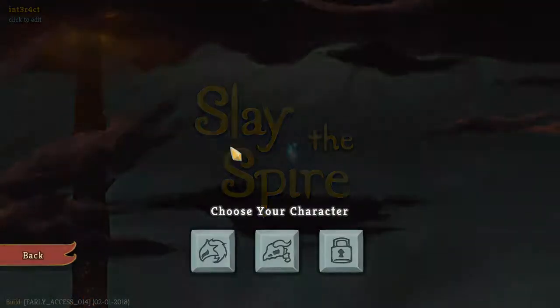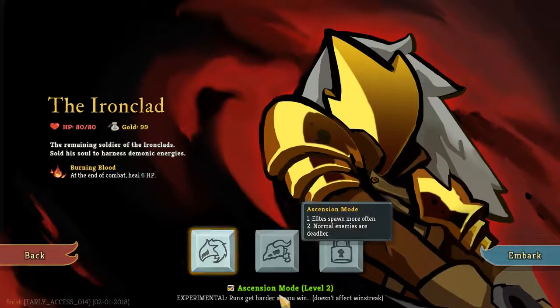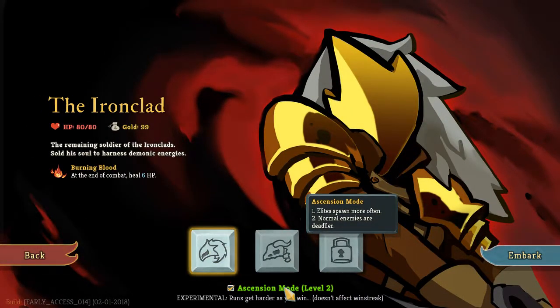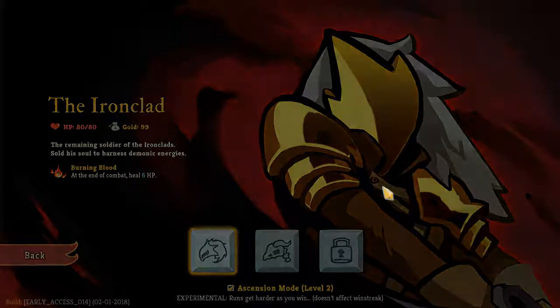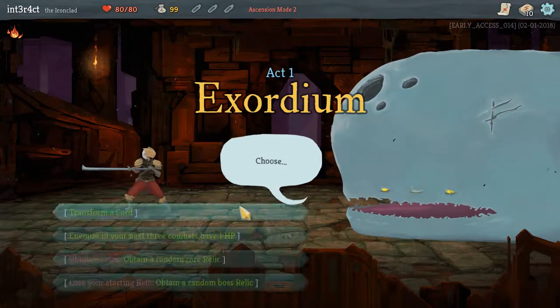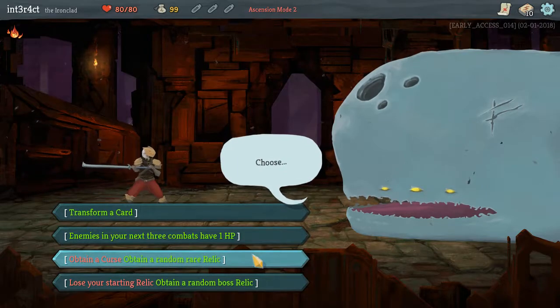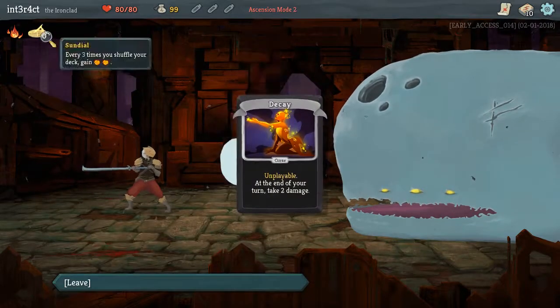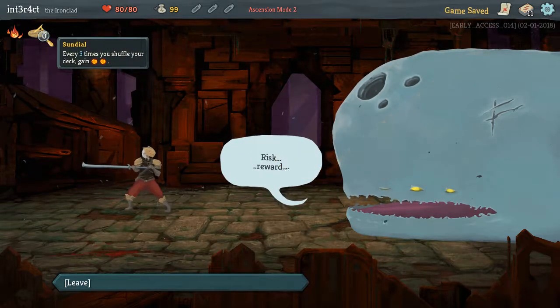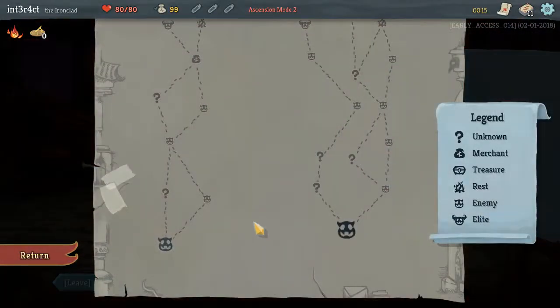Hello everyone, I'm Interact. This is Slay the Spire — welcome back. We're going to do some more Ascension mode and see what 'normal enemies are deadlier' means on the Ironclad. Looking at a transformer card: enemies in your next combat have HP, obtain a curse, give me a random rare relic. That's a pretty bad relic and a really bad curse to have.